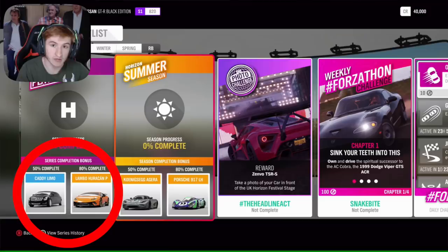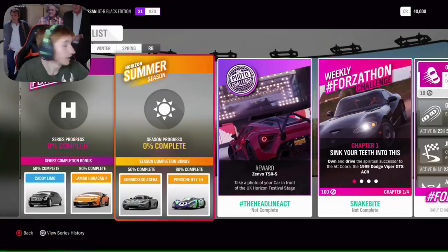For the whole series starting Thursday, for the next month: at 50% for the full thing you can get the Caddy Limo, and then at 80% the Lamborghini Huracan Performante — that's finally returning. For the first week, which starts this Thursday, which is summer: at 50% you can get the Koenigsegg Agera, and then at 80% the Porsche 917 LH, the longer version.